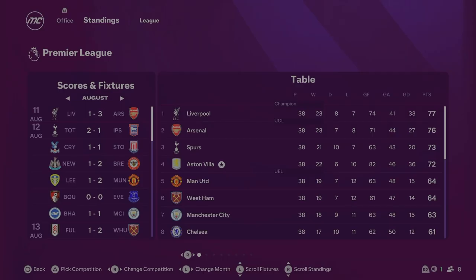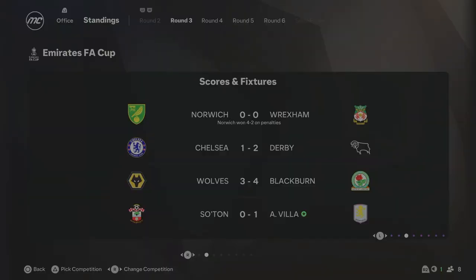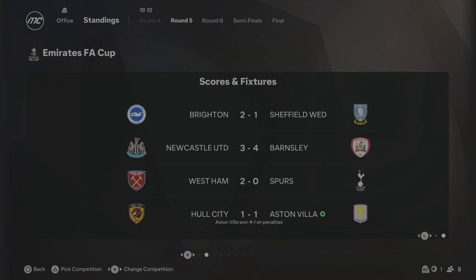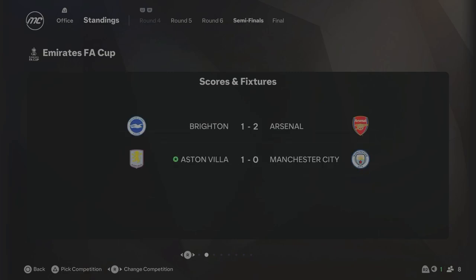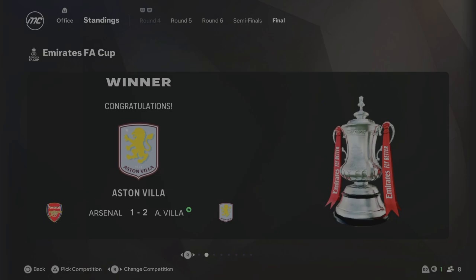At the end of Season 5, Aston Villa finished fourth in the Premier League. The table was so close — Liverpool won with 77 points, Arsenal second with 76, Spurs third with 73, and we came fourth with 72. We just missed out on the title but we do have Champions League football next season. Ipswich, Everton, and Wolves got relegated. In the FA Cup we beat Southampton, Burnley, Hull City on penalties, Crystal Palace 3-1, beat Man City 1-0 in the semi, and beat Arsenal 2-1 in the final. The FA Cup is finally ours.